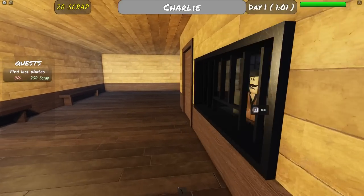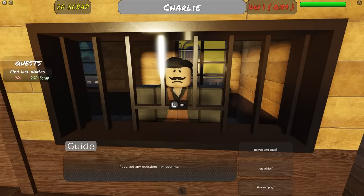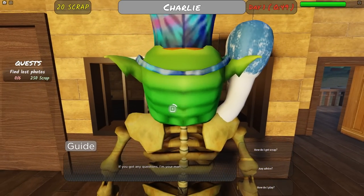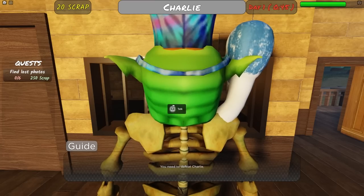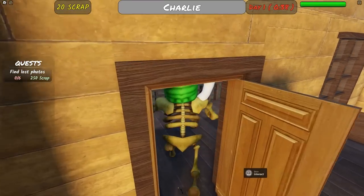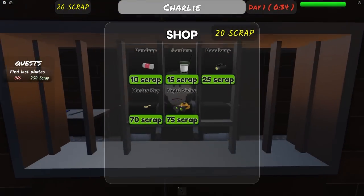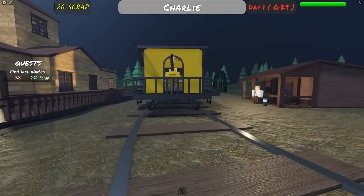Inside the shop there's a guy who says welcome, new arrival. He explains: your only means of stopping Charlie is your train's mounted gun. Items available include bandage, lantern, headlamp, master key, and night vision. It's day one — this is like a survival day-cycle thing. Let's get on the train.